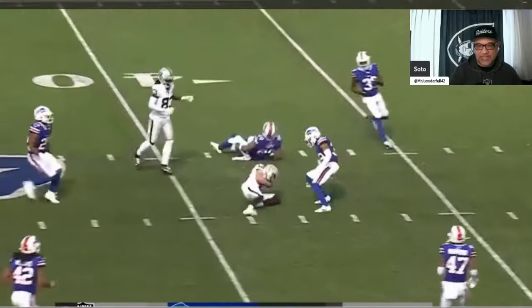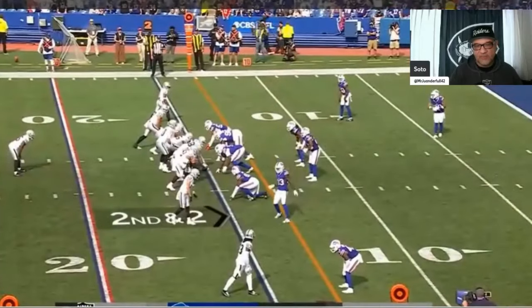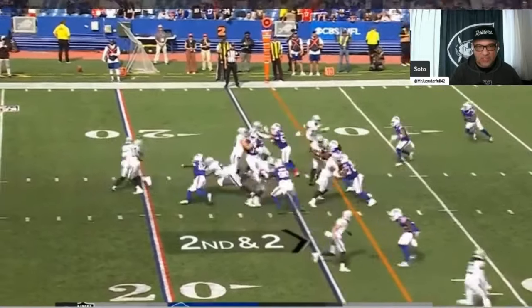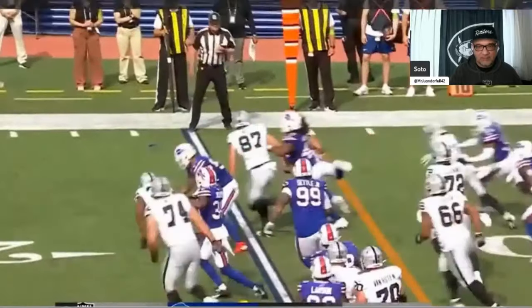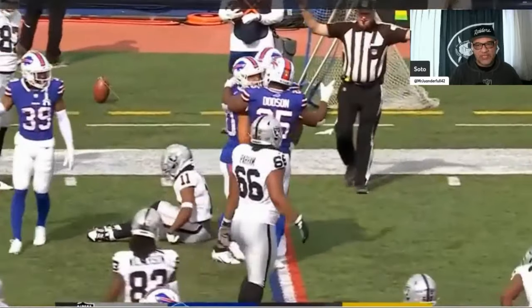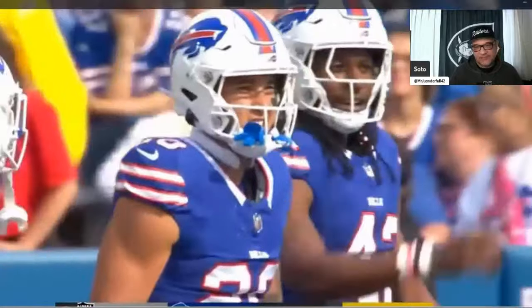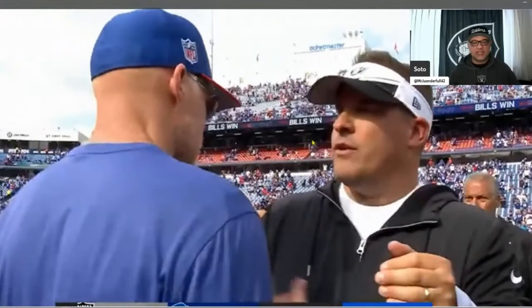Going down, first and ten — Jimmy coming out of the gun, nice pass, a Hunter Renfro sighting. Moving the ball. Second and two — draw play, fumble! I don't know if you want to run too many draws with Zeus; that's just not his thing. One of these guys is not going to make it through the season — spoiler alert. And that's the game.